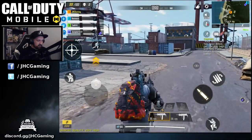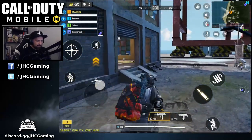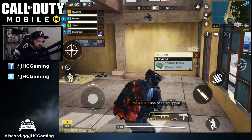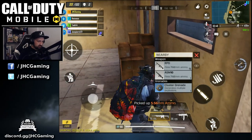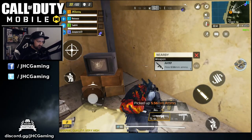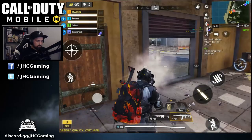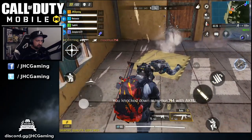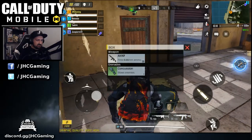The backpack is looking good. We got an MSMC to start — not bad at close range but we're gonna look for a better AR. There's an RPD, we're grabbing all the ammo we can. Oh, an M4 LMG — gonna swap. There's also an AK117, I'll swap for that. There's a dude — looks like not a bot. We got a kill at the start! Gonna loot this guy and activate our skill.